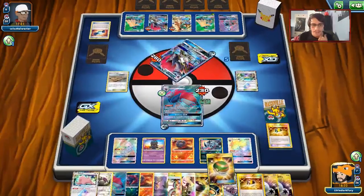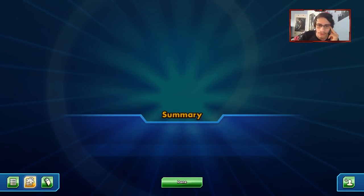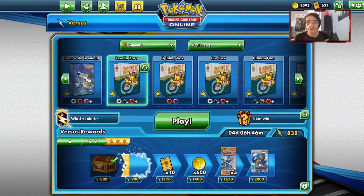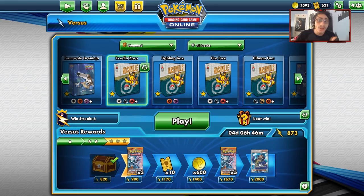It's a Zoroark Decidueye deck. We only played two Guzmas — I didn't even realize. We had the Pal Pad and the Oranguru. As you can see, we slowed him down pretty well with our Judge plays, and we keep our win streak. The more important thing is showing off the power of being able to spam Judge and Peeking Red Card — it really does hurt your opponent. You try to give them a bad hand and then Riotous Beat them hoping they just don't have much to work with. They did have Trade, but if they didn't, they'd probably just keep drawing bad cards. When you get the Magcargo going, you can continuously Peeking Red Card and Judge them and keep thinning away at their hand.